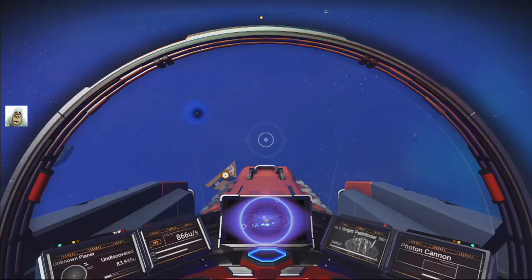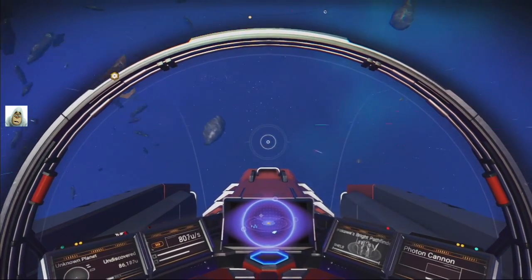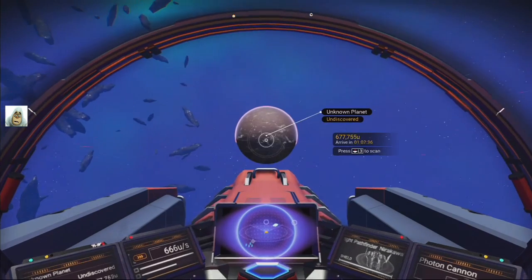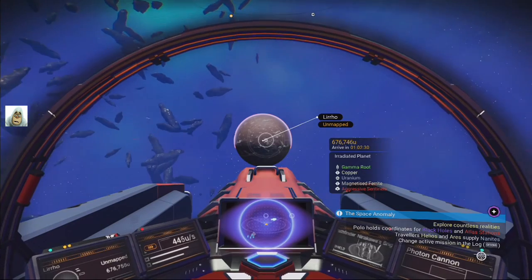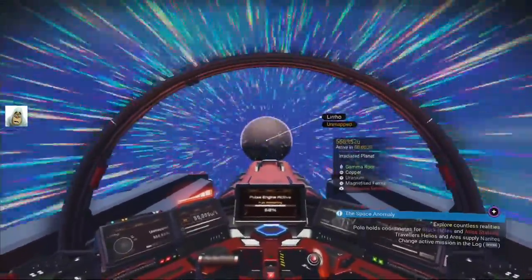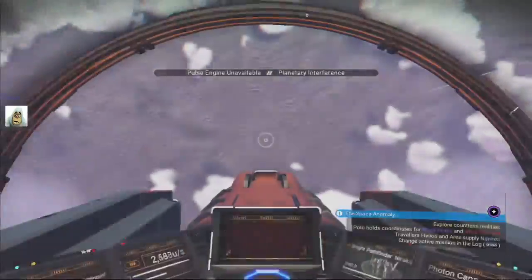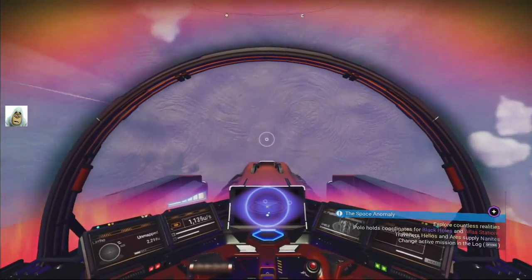Let's play No Man's Sky. We just arrived in a new system — there's my exit route, but not yet. There's a few planets here we need to have a look at, not just for the sake of it. The first planet looks a bit dull; it's gamma, so it's radioactive. We don't mind a bit of radiation — well, not too much obviously. Let's see.